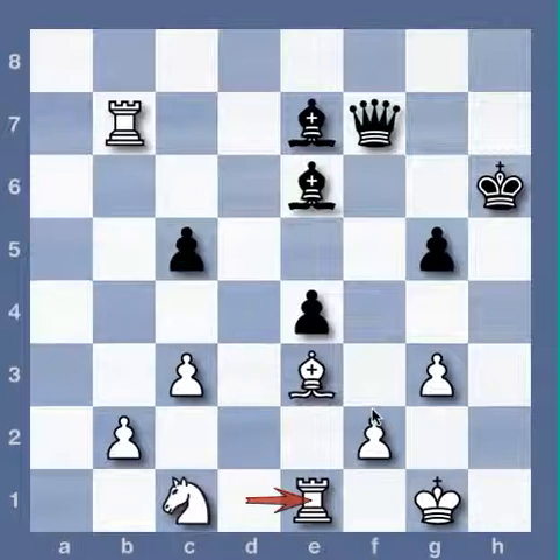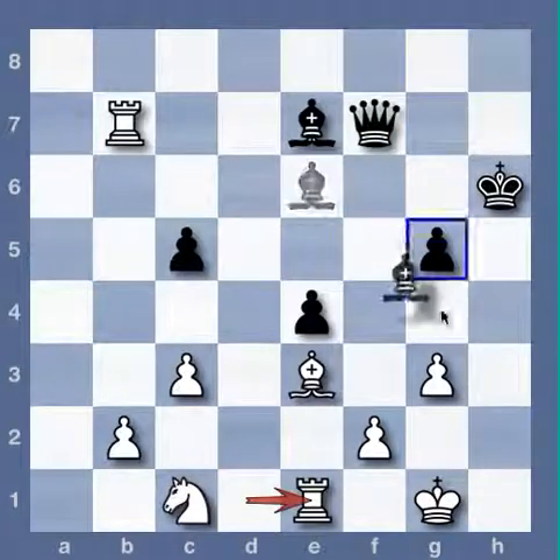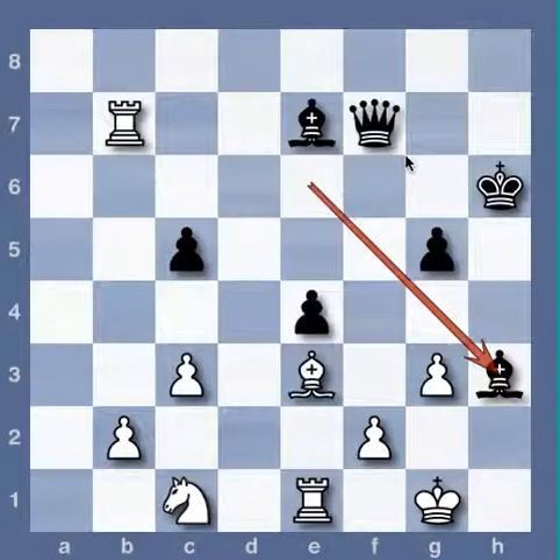Since this is a book of concepts and not endless analysis, I'll leave it to the interested reader to figure out the ultimate worth of knight e2. Queen f6 is a double question mark — a blunder. The correct move was bishop h3, finally leaping at his light square chances.